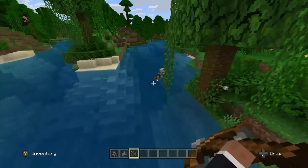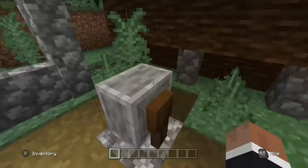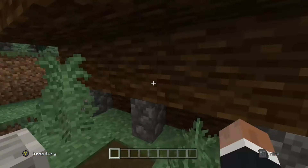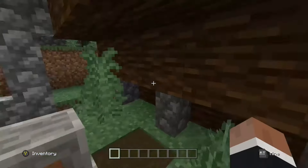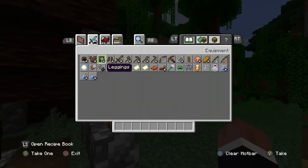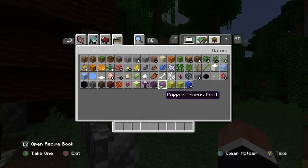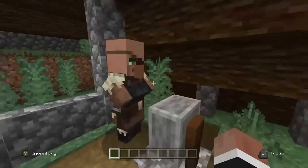So I found this village. Let's check out some of the new stuff including this. Okay, it's not that new bell. I know there's a new bell that you can ring and it does something, but that's not quite it. I'll just look through the inventory, just browse, see some of the cool stuff in it. I like the new banners. That would be fun to play around with.